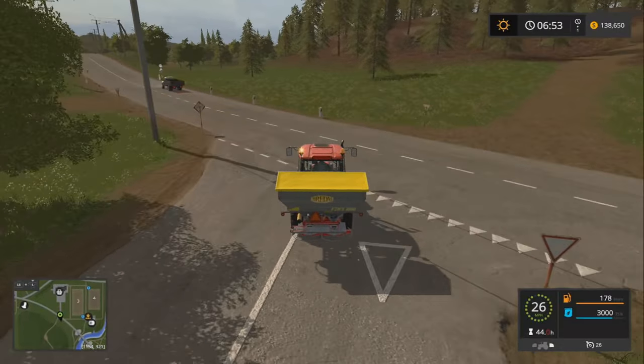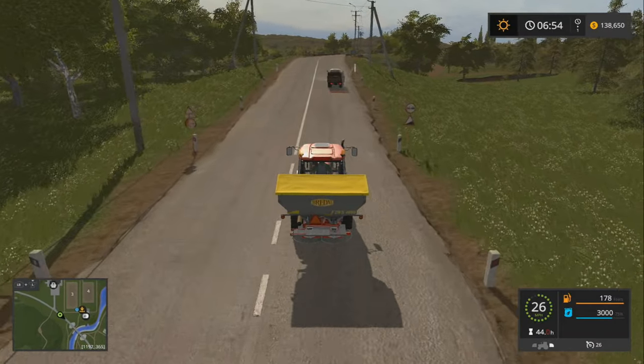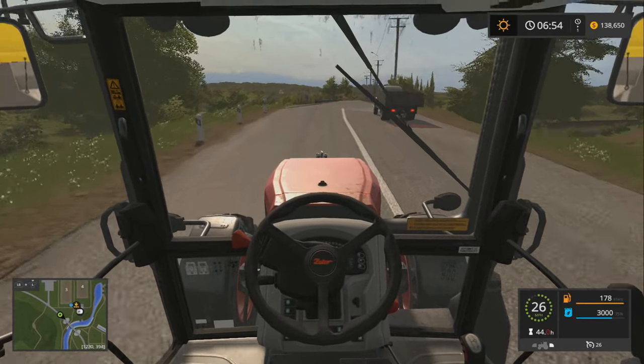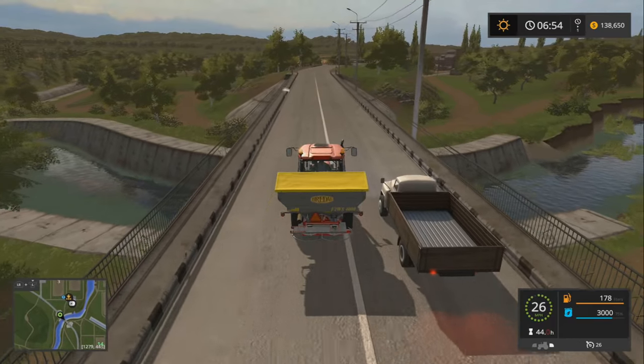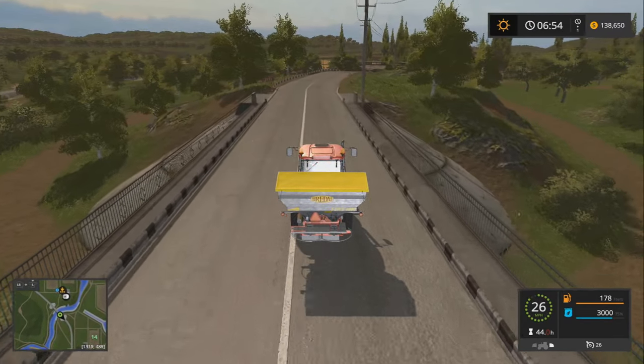3,000 liters is probably good enough for us right now — we could hold 4,000, but that's a lot for this little tractor to be moving around. I actually like that it starts you with the Zetors — I think that's pretty cool, it kind of keeps some of the charm of Sosnovka.